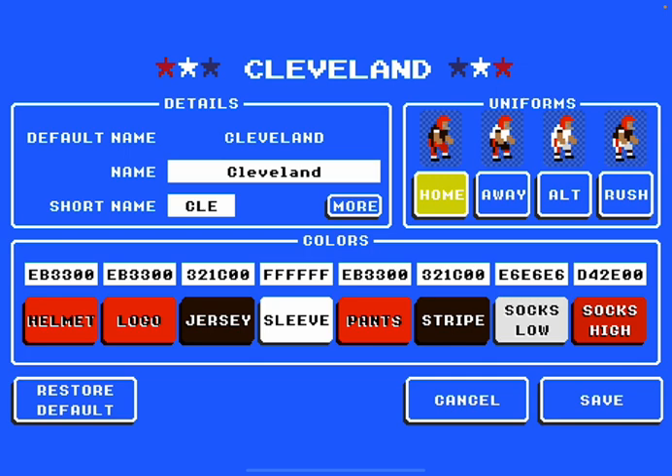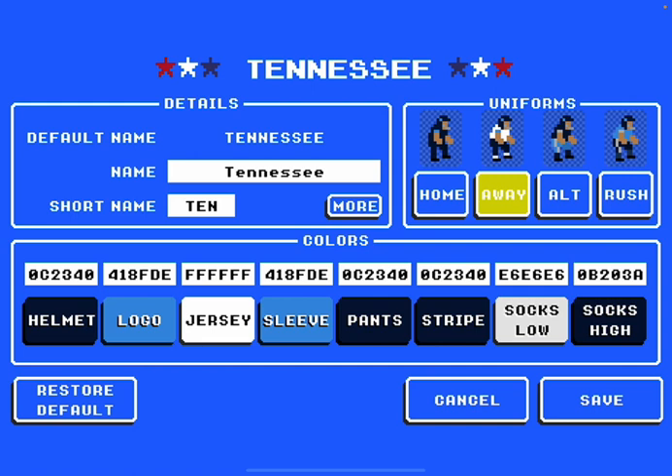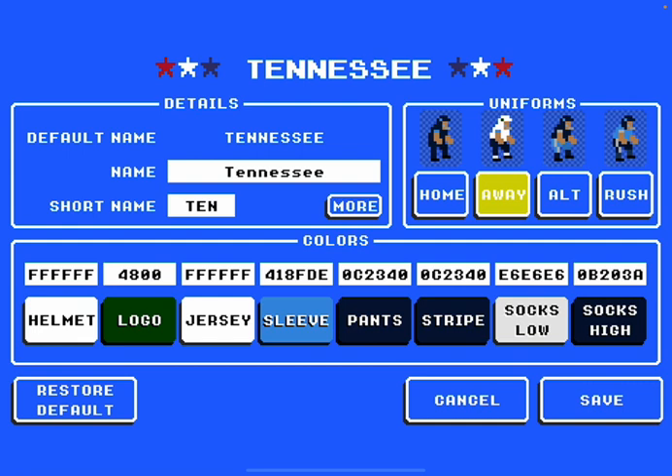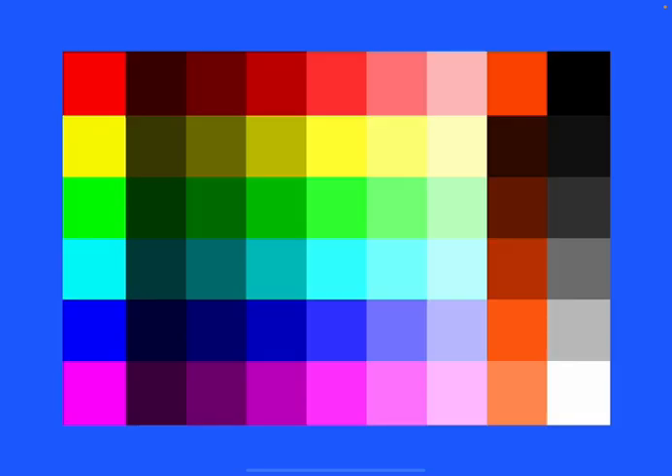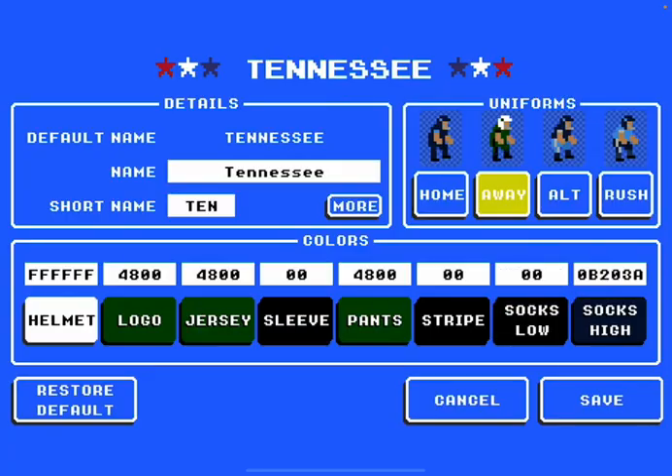Let's do one more — I'll pick Tennessee; those are my favorite jerseys. Here we go: helmet white. This one's going to be a weird one — the logo is going to be green, completely opposite to what I've been doing. Green shirt, sleeve black. I was doing more black before so: green stripe, black socks, white. That one doesn't look the best but I was just trying to test things out. So that's the complete tutorial.